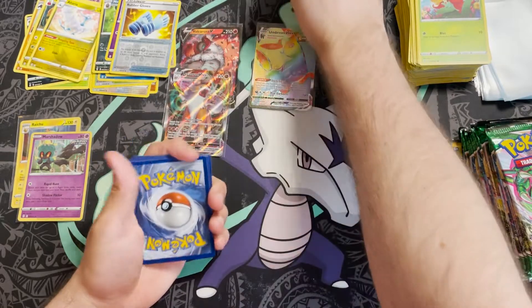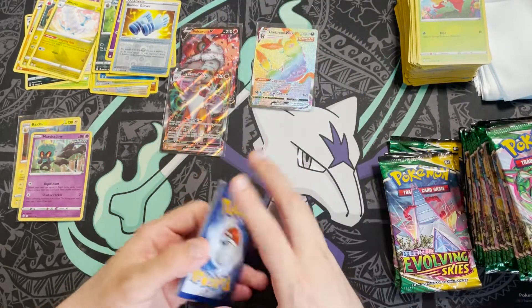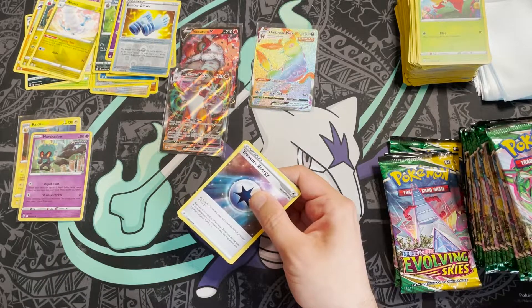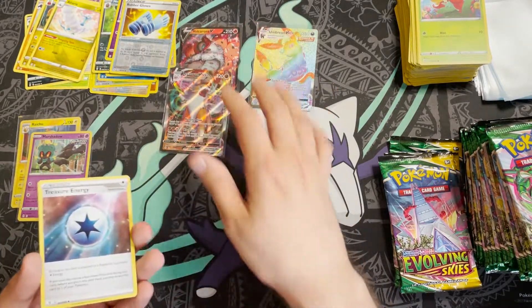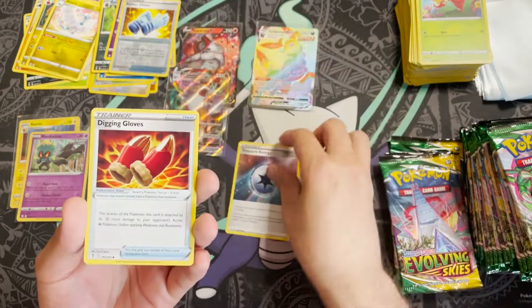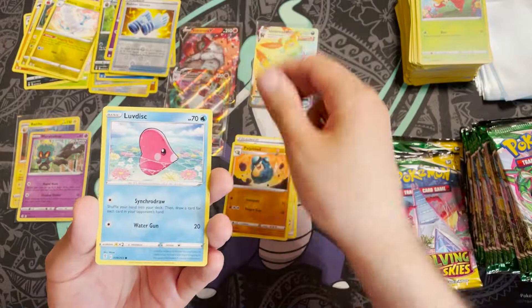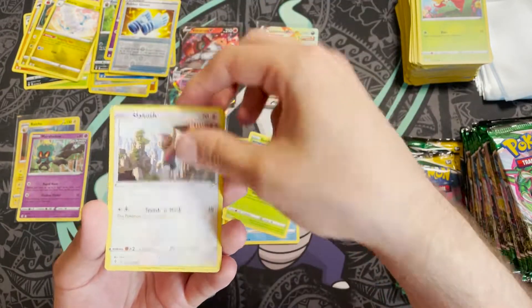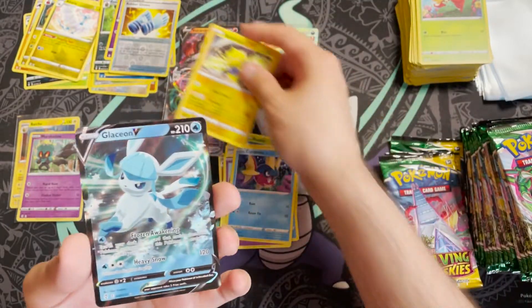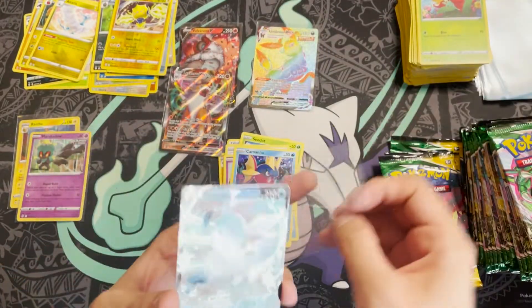When I mention getting hits, I mean V or better — you should get roughly six to eight of those. Pack fifteen: Treasure Energy, Digging Gloves, Palpitoad, Love Disc, Seedot, Slakoth, Flabébé, Kavanagh, reverse holo Roggenrola, and a Glaceon V — there is our fourth V hit!